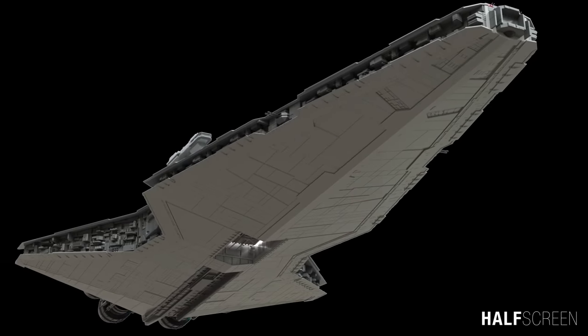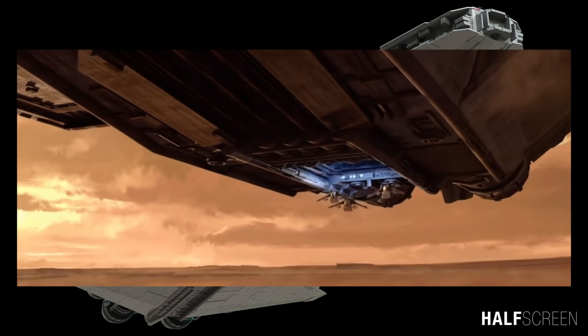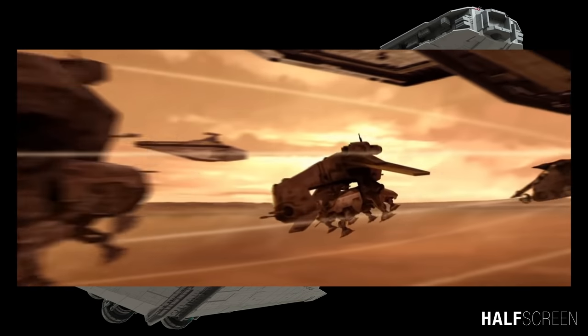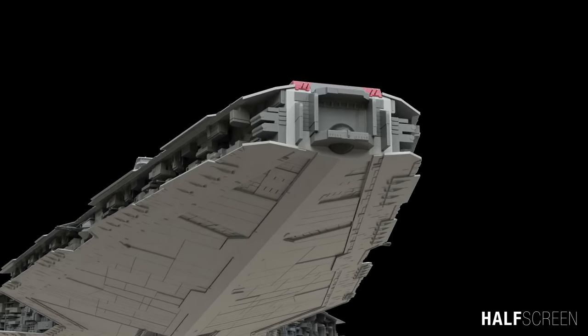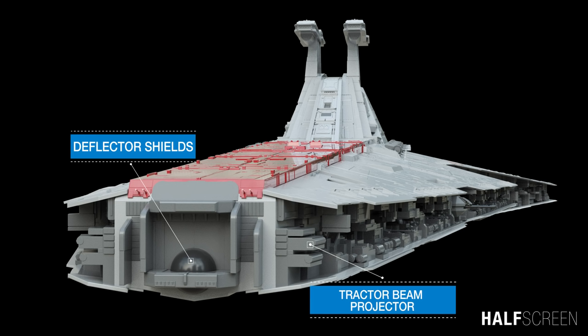At the bottom of the ship is the ventral docking bay and a hangar command post. A crane was installed for securing a docked ship or moving freight. As we head toward the front of the ship, powerful deflector shields and the tractor beam projector are used to protect the ship's interior.